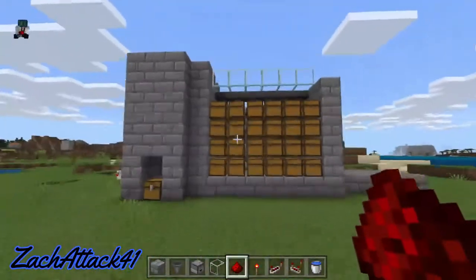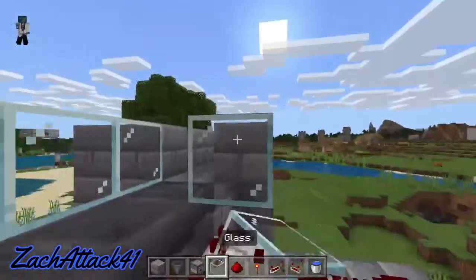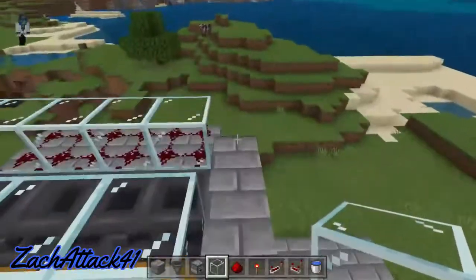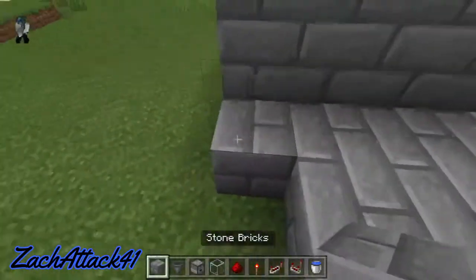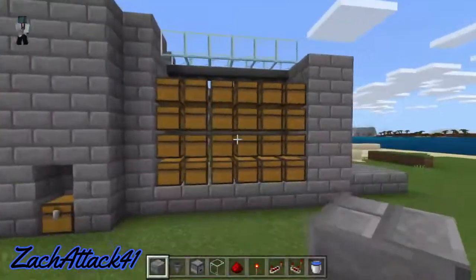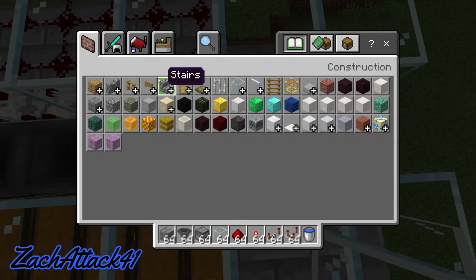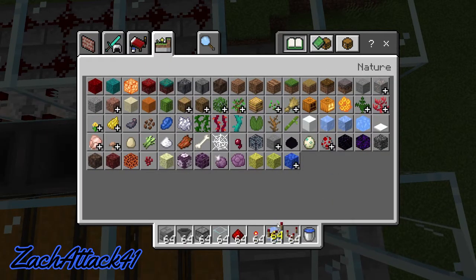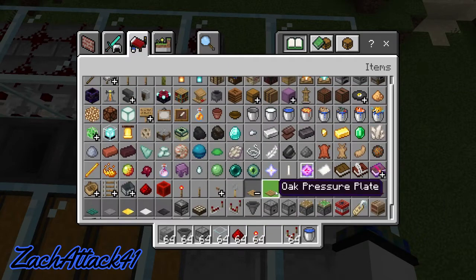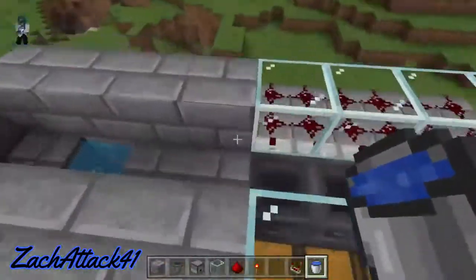Believe it or not, your sorter is now done. All you have to do is add in the item filters and start chucking items in, and your items will get sorted. To do the item filters, you're going to place some glass here, and then we're going to do the water streams at the end. You can expand this storage sorting system by having a two-block wall here and another two-block wall here. In between each module, I'm going to call this one module — in between each module you're going to have a piece of packed ice and a pressure plate. Then you can place down another water bucket and repeat the process. This will make more sense when I show you how to build the water sources for this first module.